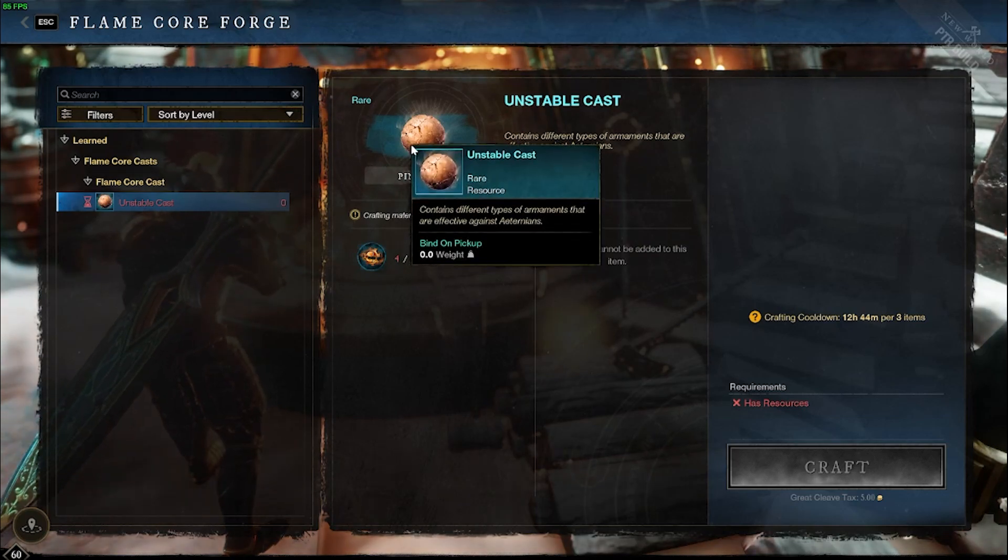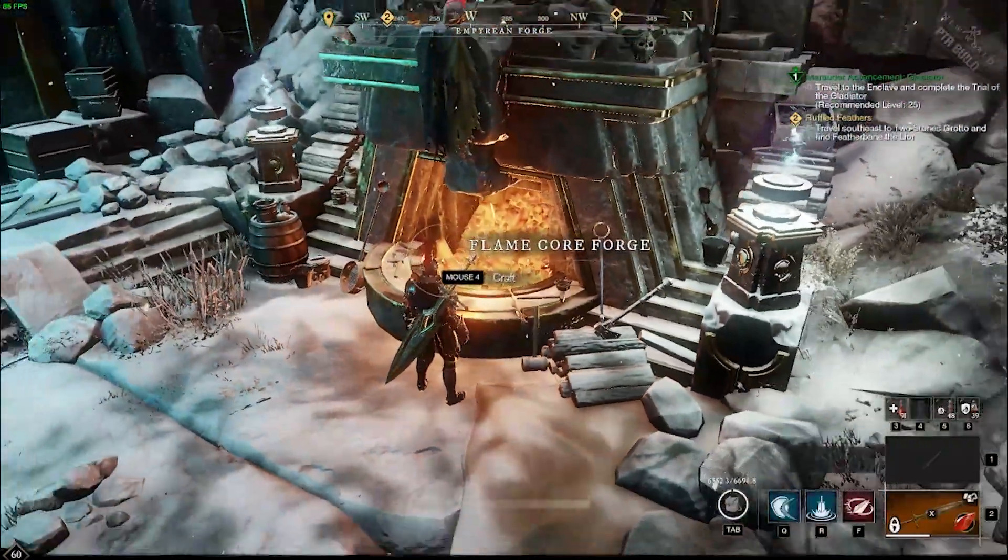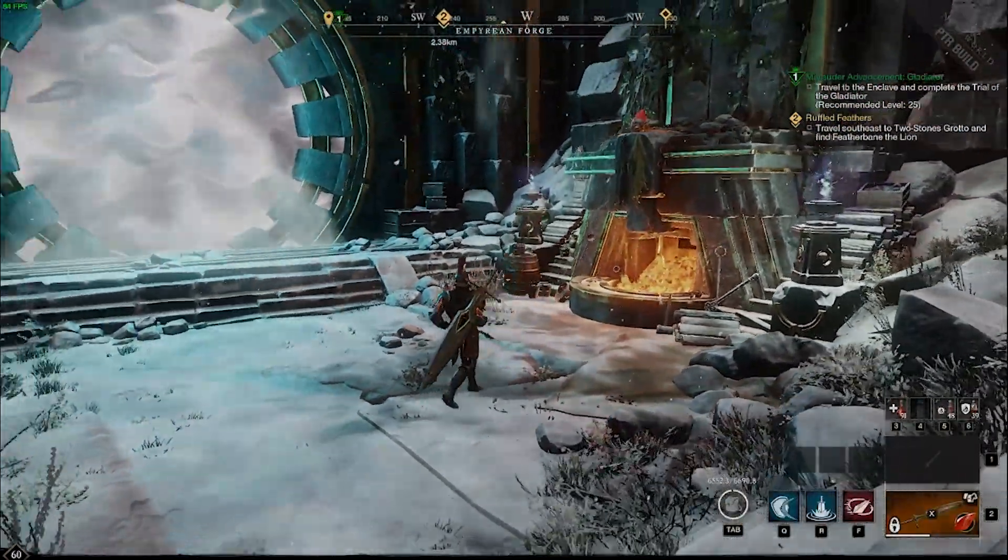Another reason why I wouldn't choose this option is because Flame Cores are extremely valuable early on. You will need these to craft the Minor, Basic, and Major Bane trophies, as well as using them to upgrade the new Heart Road.